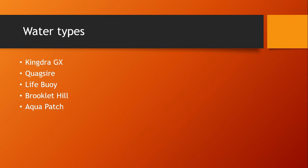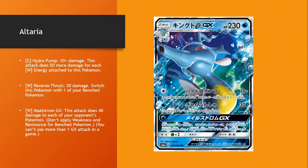Water types — there's just a little bit of water here, not very much at all. Oh, I forgot to change the name of that — it's not Altaria, it's Kingdra GX.